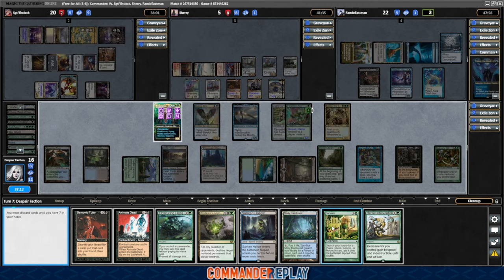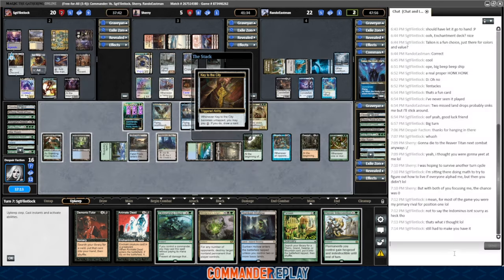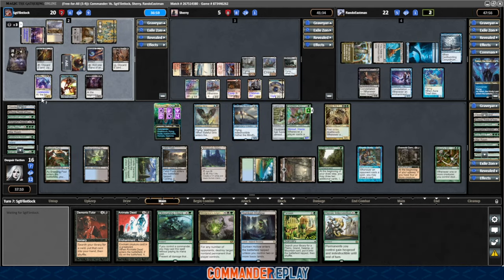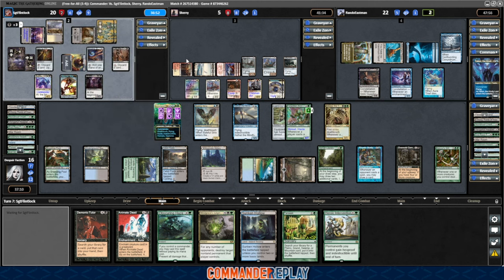Fetchlands are bad with the Confounding Conundrum in play — we'll get rid of that one. Key to the City. Flintlock said, 'still had to make you have it.' Yeah, I mean you gotta try the removal right there. Opponent has a Coffers in play — good thing we didn't play that Urborg, they'd have a ton of mana right now. Instead they're only getting three. That makes you wonder — does this deck really need an Urborg? You could live without it.